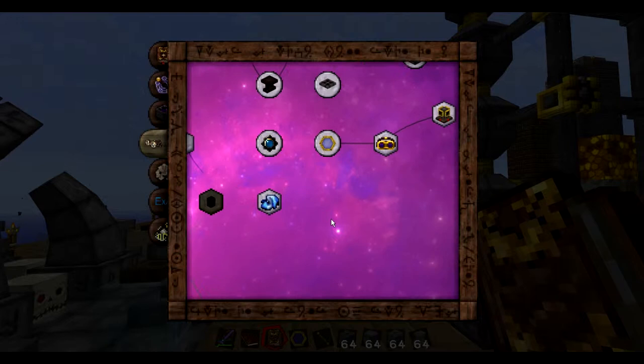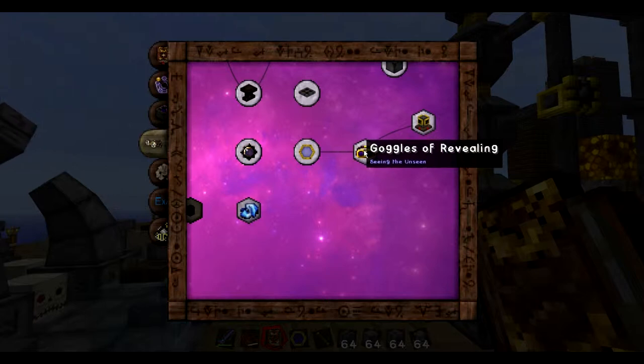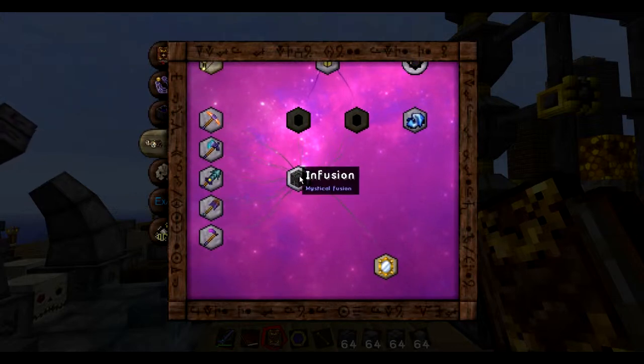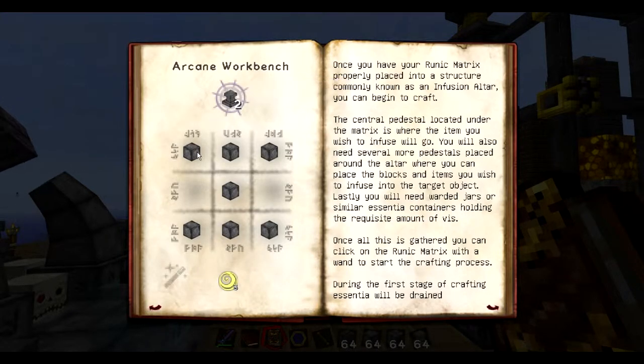I believe to get the infusion altar, you should have your thermometer. Then you have to get the goggles of revealing, which make it much easier to see aura nodes. You have to research those, and then research the arcane ear, and then I believe that will make the infusion altar show up. Click on it, and there are some pieces you need. To make an anvil, you need the arcane stone blocks in a specific formation on your arcane workbench, and then five air in your wand.